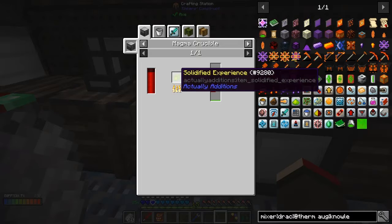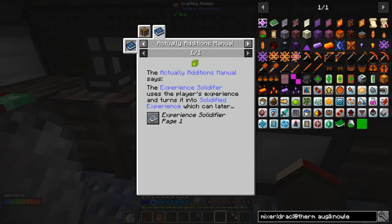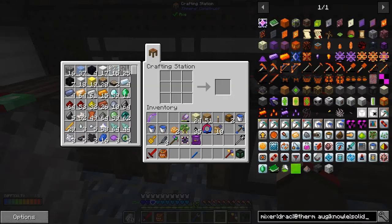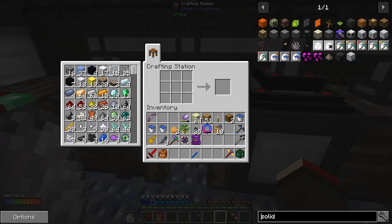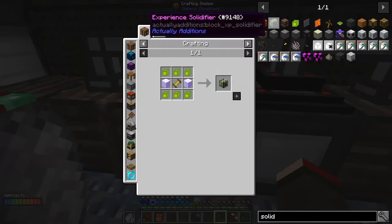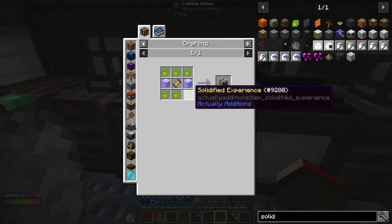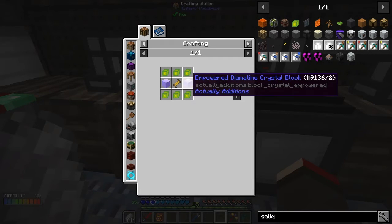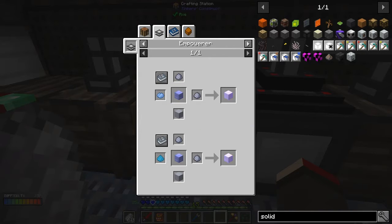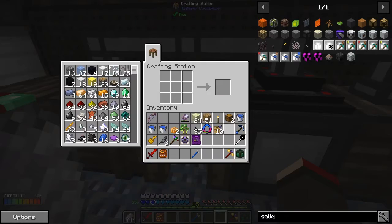From Actually Additions, we need an Experienced Solidifier. Let's see if we can make one. I don't think I need the other stuff at the moment. The experience look - it needs six of these, which we might actually have, plus some empowered diamantine crystal blocks in the Empire with light blue. This was giving me problems last time. And lots of clay - so we could possibly do that, it's relatively straightforward.